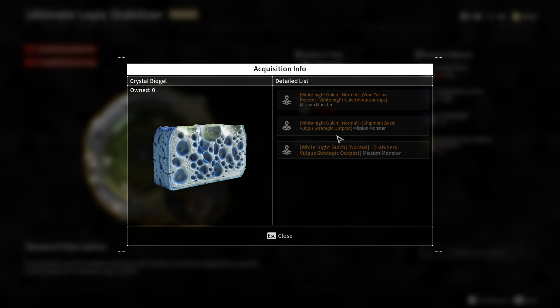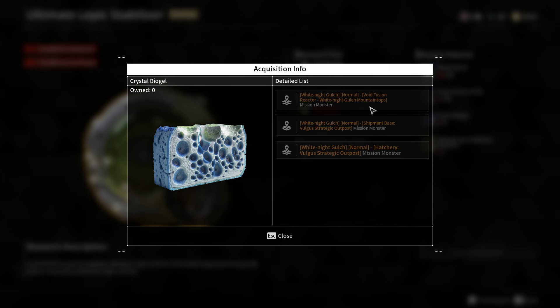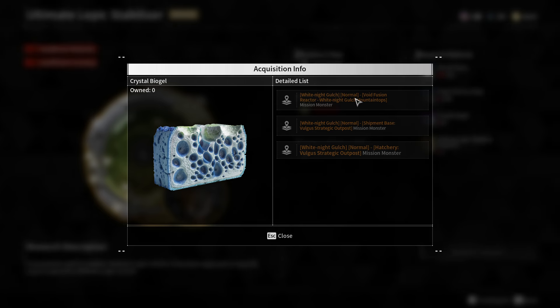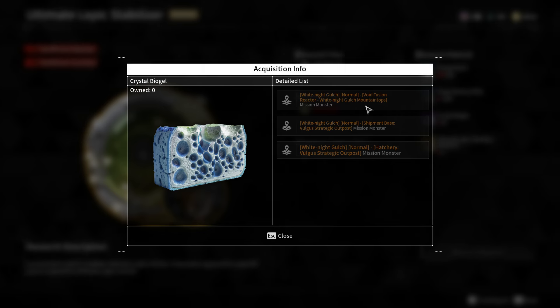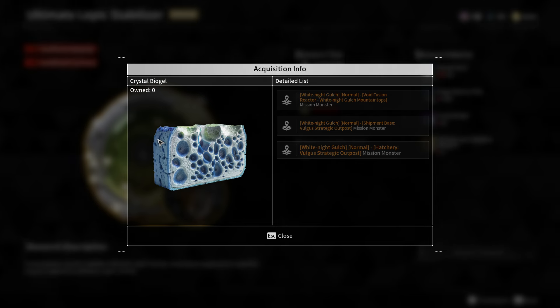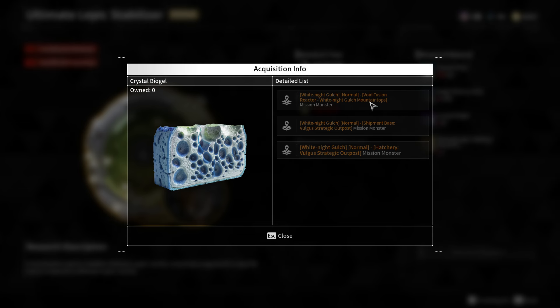This Abyssal Void Fusion Reactor mission, which is here in the Mountain Taos Battlefield, is also a good source of Crystal Biogel. However, the problem is that it does require Void Shards to complete, so it's quite inefficient, especially if your interest is purely to farm Crystal Biogel. So if you only need Crystal Biogel, farm these two and don't bother with the first one.